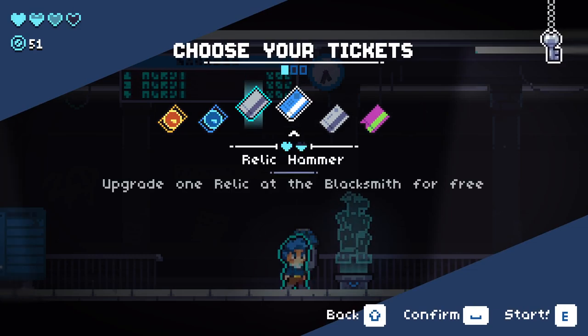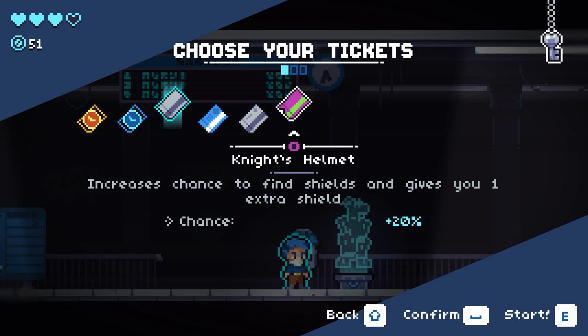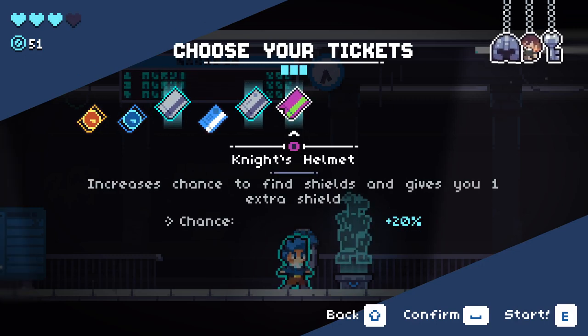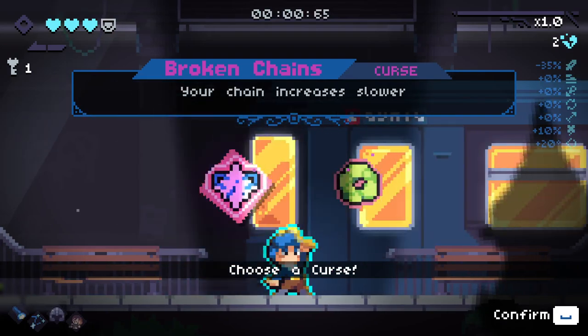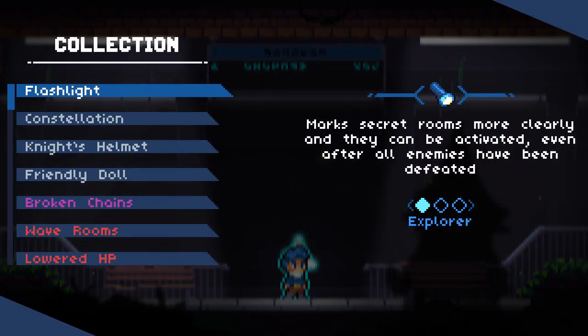We have an upgrade. We can get a relic hammer, the friendly doll, increased luck and a chance to find HP pickups, and we can get the knight's helmet. I think we should take both of these and go into a run with a bunch of tickets on. This will reduce our maximum HP down to three - a cursed choice. We're going to take the broken chains. Let's check what our items do.